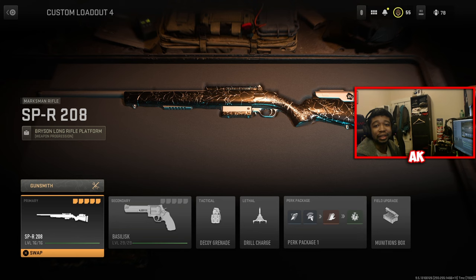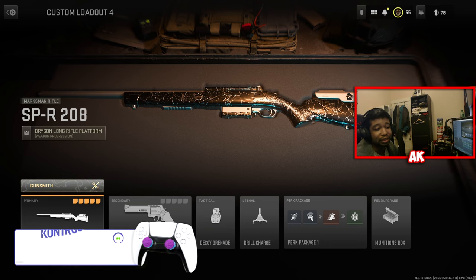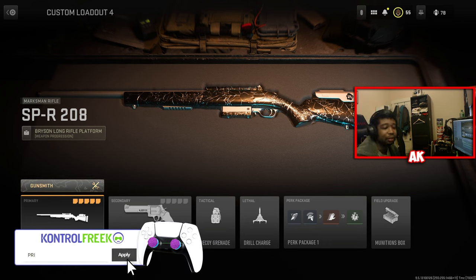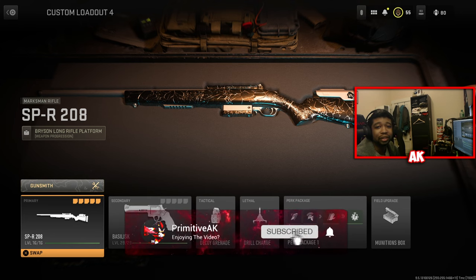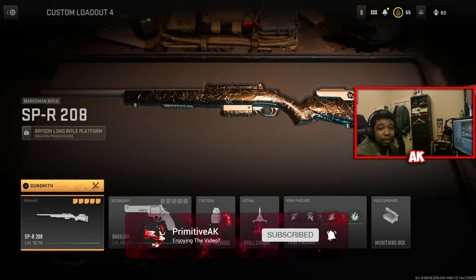Potentially one of the most broken guns in the game right now. This weapon is by far one of the easiest weapons to use due to its aim assist and also its strength and body shot damage. If you guys are new to the channel, make sure you leave a like and subscribe — it's completely free, helps the channel grow, and gives motivation to make more videos.